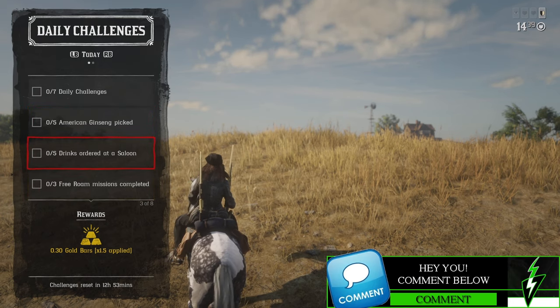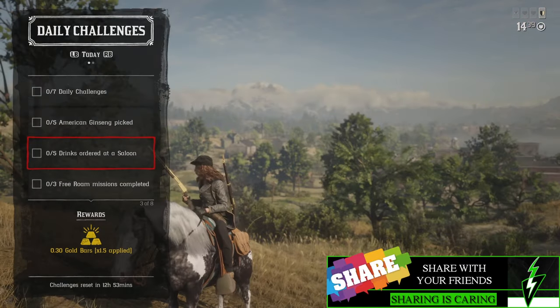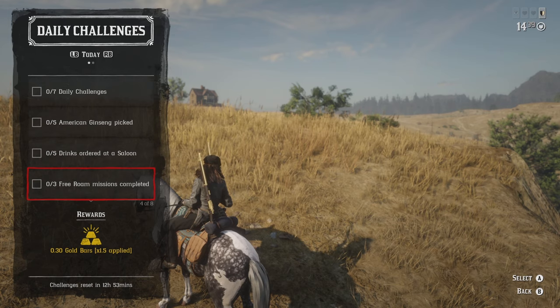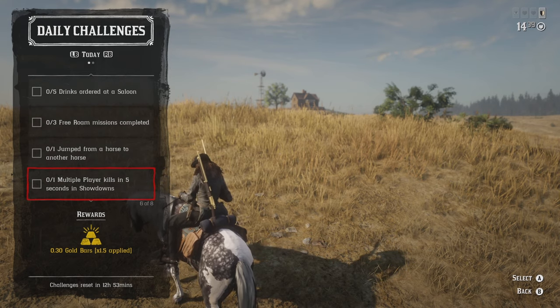We have to order 5 drinks from the saloon — easy peasy. We've got a saloon right here in Blackwater right behind me. We have to complete 3 free roam events. And we have to jump from one horse to another horse just one time, which should be pretty easy to do.